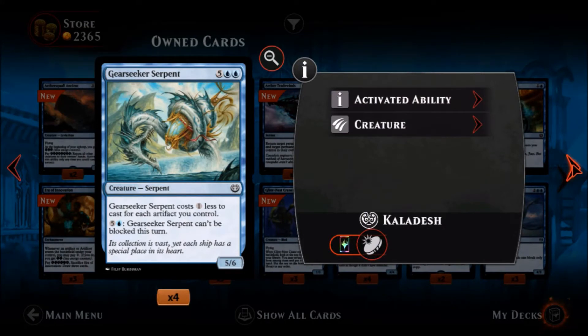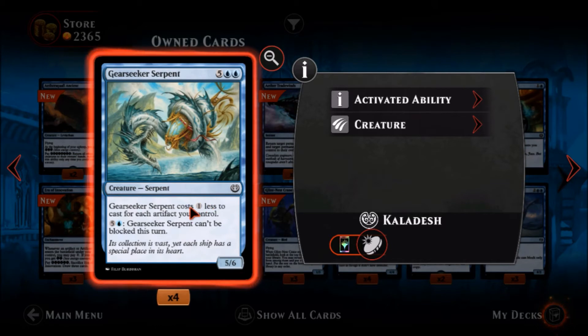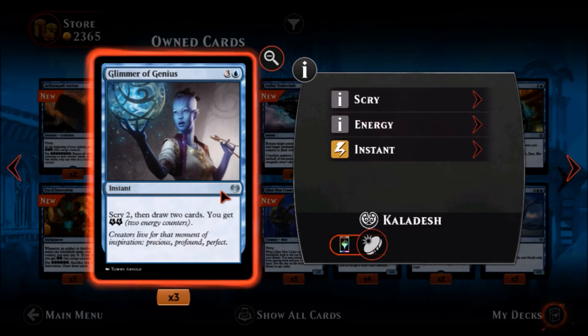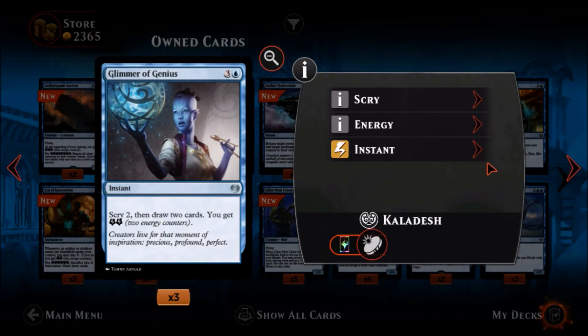Gearseeker Serpent — two blue five colorless, a common creature, a five-six. High cost but it costs one less to cast for each artifact you control, which makes it much better. Pay one blue and five colorless and Gearseeker Serpent can't be blocked this turn — it's not a flyer but it does have evasion you can activate, though that's expensive just for evasion. Glimmer of Genius — one blue three colorless, an uncommon instant: scry two, then draw two cards, and you get two energy counters. Scry two, draw two, and get energy for four mana — that is not bad and it's probably going to be really good in this set.